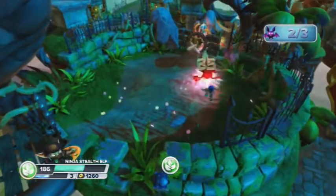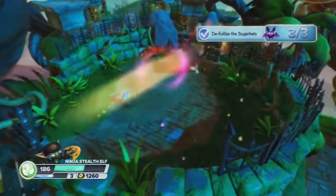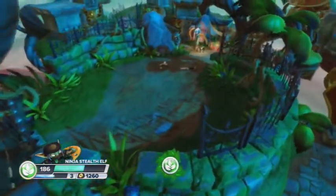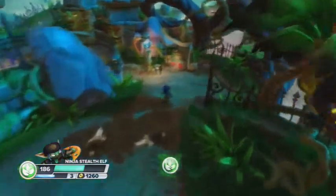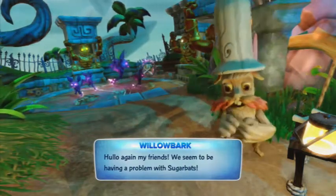It's basically like a leaf shows up when you attack, because it means it's strong or whatever. What else could I say about this level? Hello again, my friends — we seem to be having a problem with sugarbats.